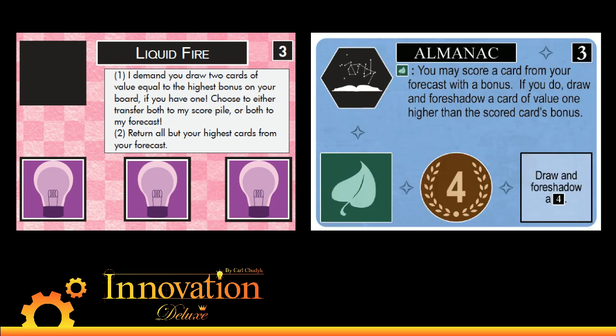Speaking of cards that were broken, we have Almanac, which is probably the most broken card and may need to get changed again — we'll see. Almanac previously said: you may score a card from your forecast with a bonus; if you do, draw and foreshadow a card of value one higher than that bonus. Like Watermill, this used to terminate itself by hitting a base card on top of a deck. Now, if you manufacture the situation where you're drawing only Echoes cards, you can quickly jump up to age six, seven, eight, nine, ten — and we don't want that. So now Almanac makes you return your entire forecast in the middle, so it slows itself down, which is good. We might need to change it further — we're going to start playing some Echoes games after we get the base set out.